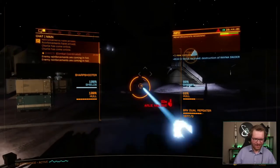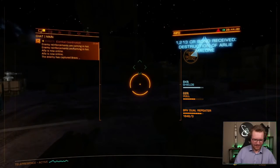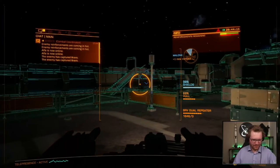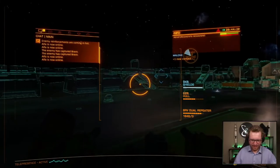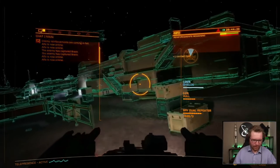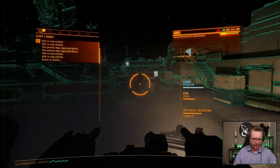Enemy reinforcements are coming in hot. Alpha is now online. The enemy has captured Bravo. No night vision — now we can go night vision, I think. Alpha is now online.